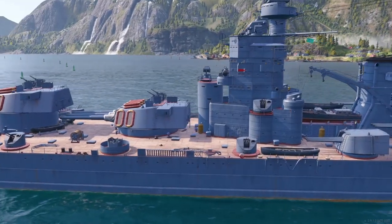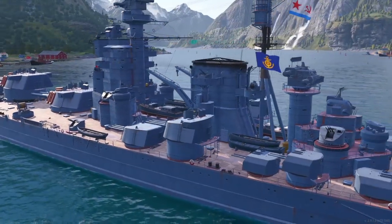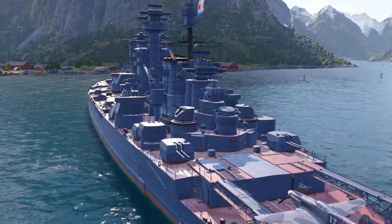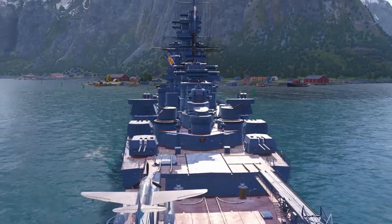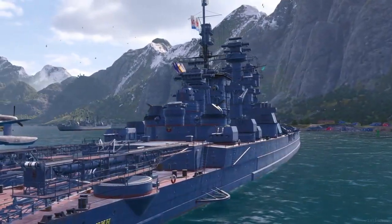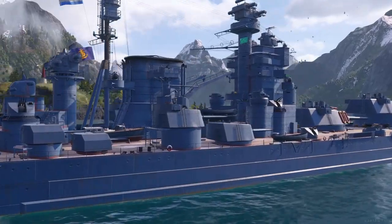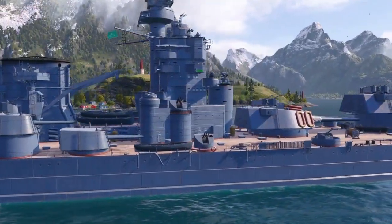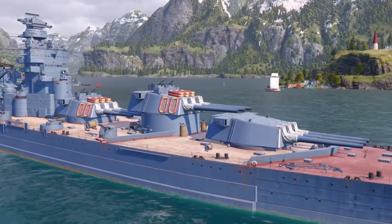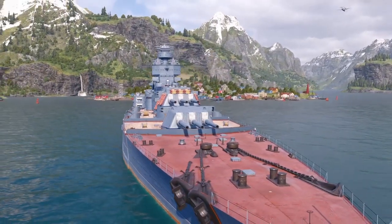Right now we are looking at the base view of the Lenin in photo mode with all camos off, so you can see her in all her glory in her base metal skin with the battleship gray. You can see all the secondaries along the back, those three triple turrets at the front which are powerful, and the seaplane platform on the rear — a lot of people refer to it as the whaling platform. She's a pretty good-looking ship and a really good vessel. Like all Russian ships she's very vulnerable on the broadside, but this thing can bow tank like nothing else.